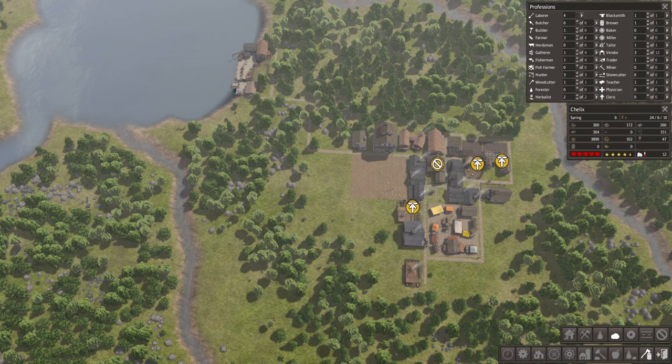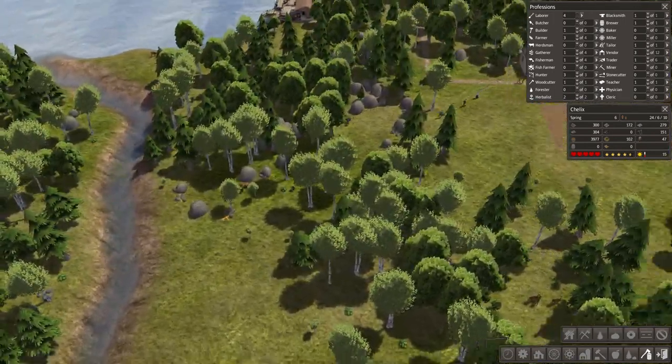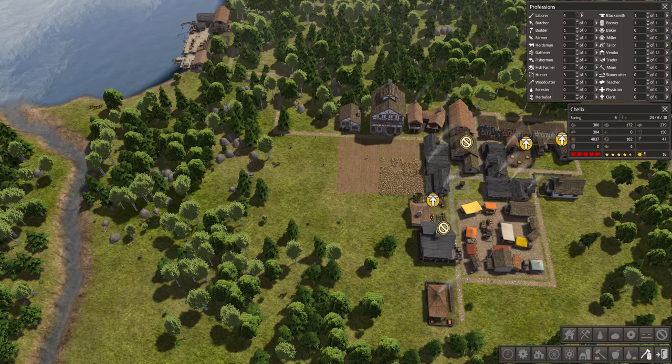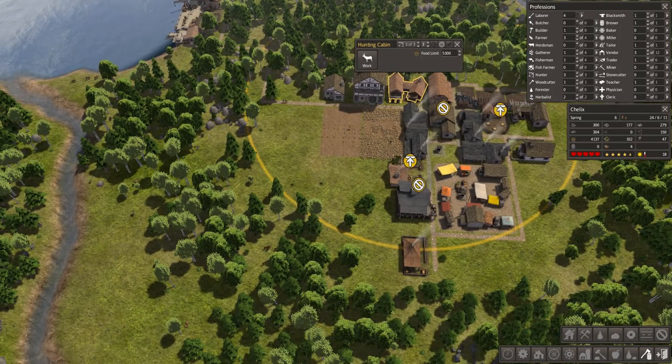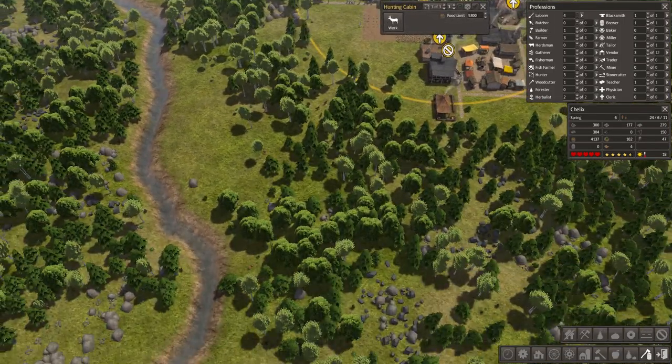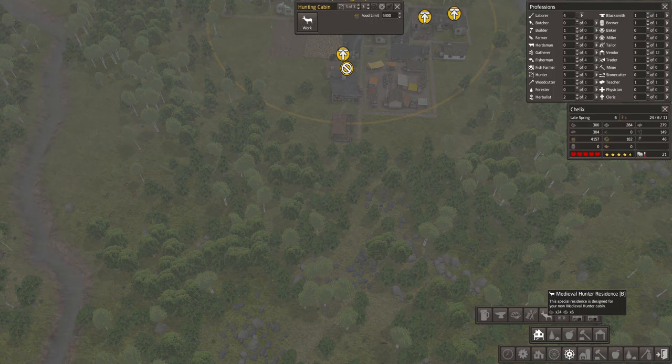Just from this side for a moment. Is there still some iron here? I don't think so. Wonderful. I think I'll remove the hunting cabin and put it somewhere here. I'll do a medieval one — a hunter residence.